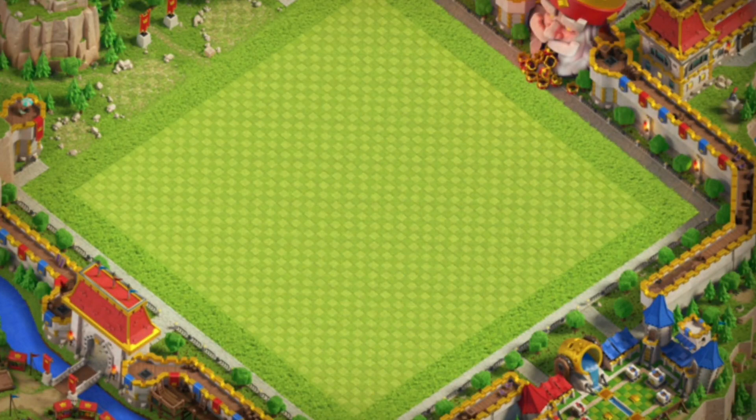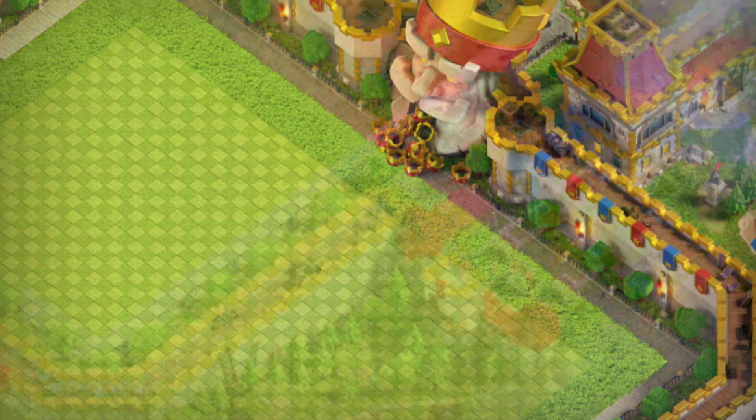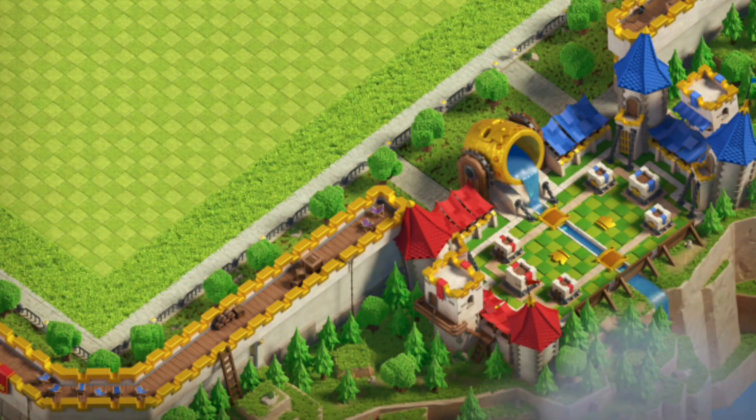On the top side of the scenery we have the King of Clash Royale, and the Clash Royale King Crown is flowing from his mouth. The design of the Clash Royale Arena is on the right side of the base. There is also a river flowing through the whole scenery.